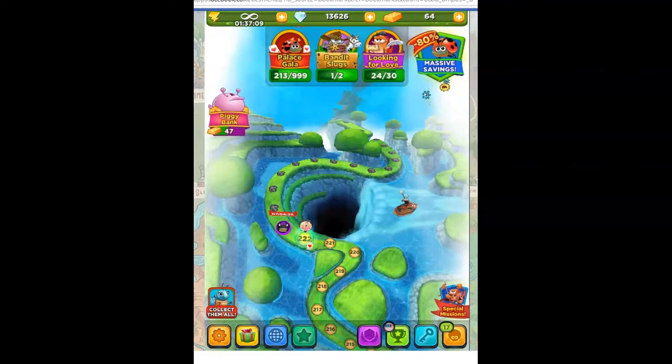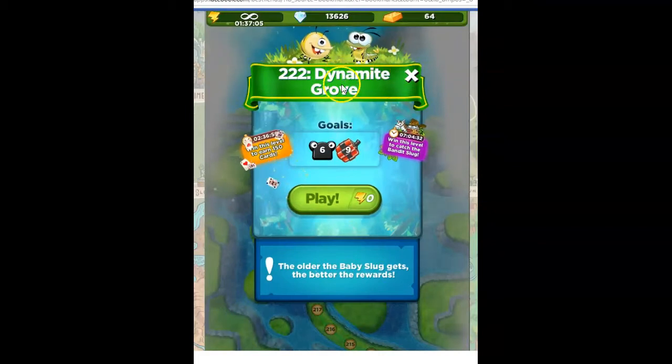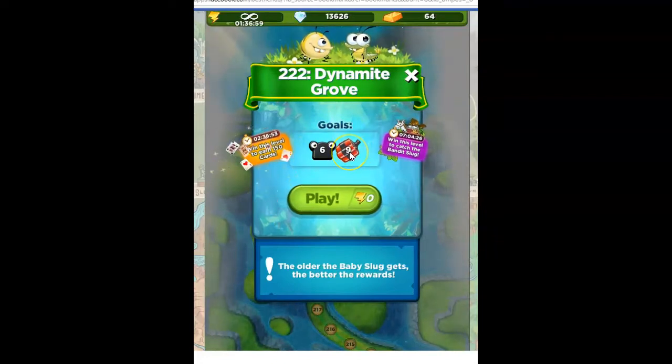Hi Fiends, this is Susie, your gaming guru, here to help you solve the puzzle of level 222 in Best Fiends, Dynamite Grove, where our goals are to defeat six slugs and blow up nine bunches of dynamite.